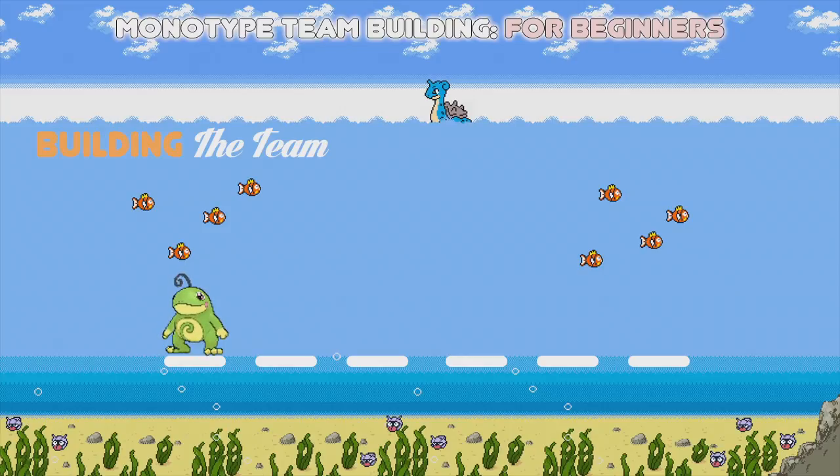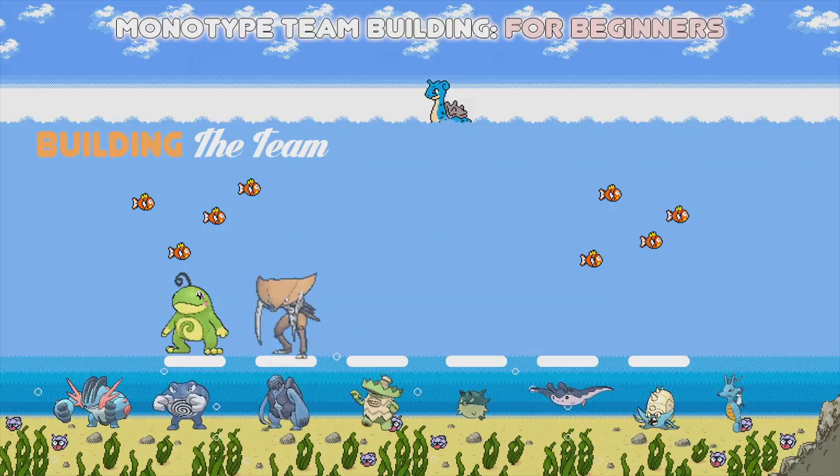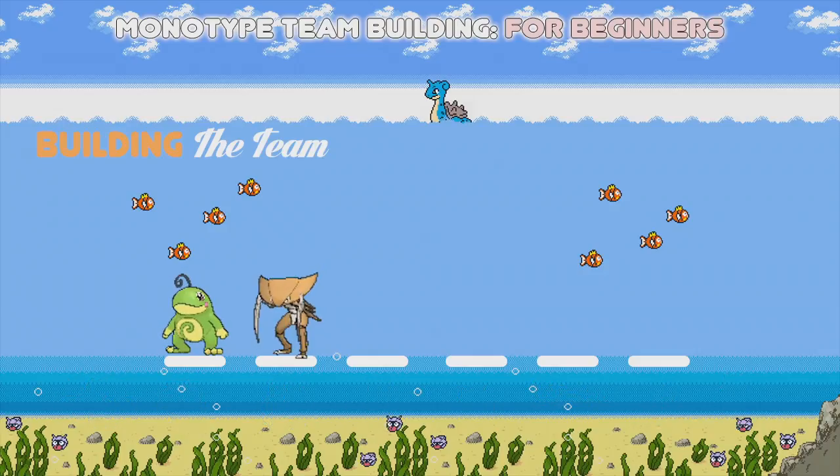For the second mon I'm looking at the rain and I realise I can use a Swift Swim Pokémon, so I'm going to go with Kabutops — it's a fast physical sweeper. Mine uses Waterfall and Stone Edge, though you can swap that out for Rock Slide in a doubles environment. I also like Low Kick because it does massive damage to Heatran and Mega Kangaskhan, and it can even outspeed Darkrai in the rain and take it down.